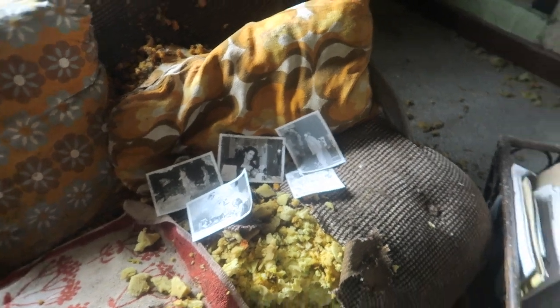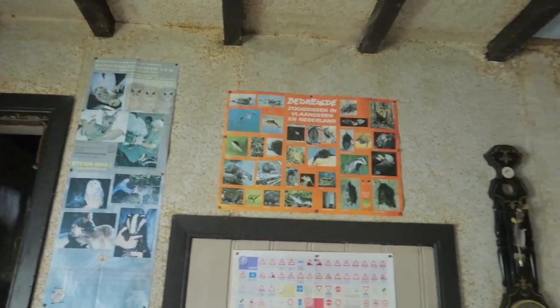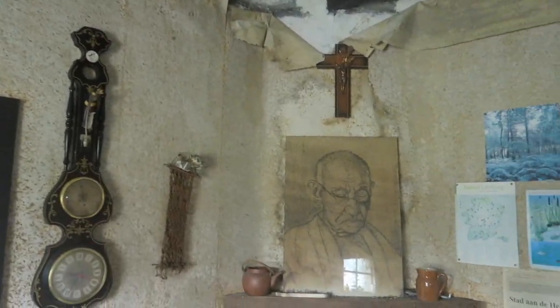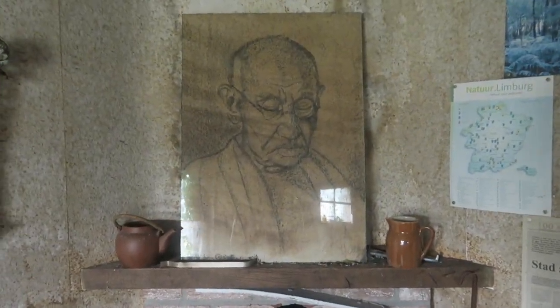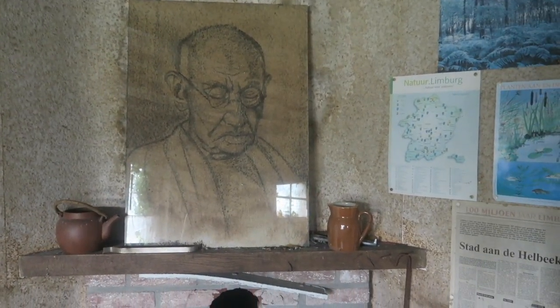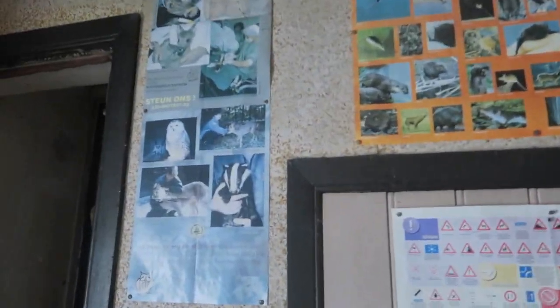Finding old pictures in abandoned places is really creepy — especially when you don't know if the person was murdered or something. I don't really know what happened to Jack. He probably died of old age or maybe moved somewhere else, but there's a good chance he died old because he was probably an old man. Check this out — that's actually nice.